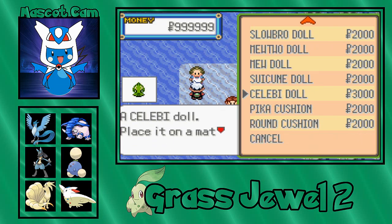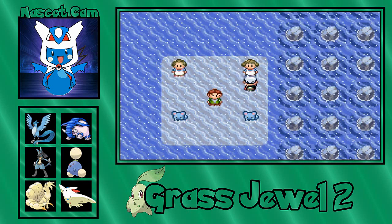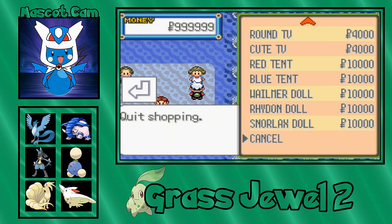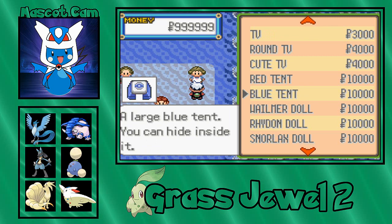Or in Slateport. But if you want to buy them, she's here and she'll sell you them. This lady will sell you pretty much anything from the rooftop clearance sale at the department store. The Wailmer, Wynaut, and Marill ride-on doll palettes are glitched in the menu, but if you put them in your secret base or in your bedroom in Little Root Town, they will look normal.